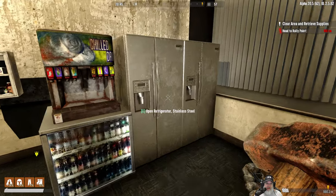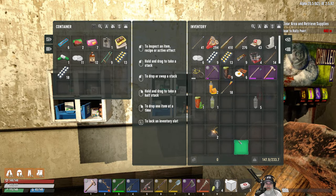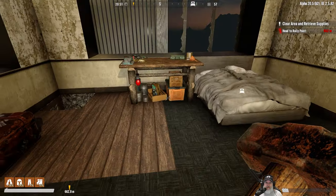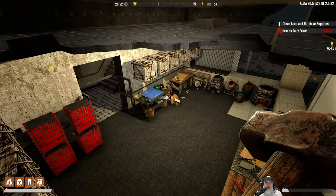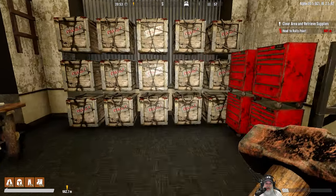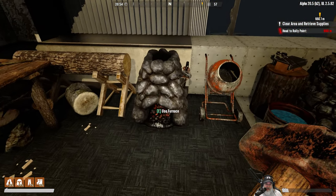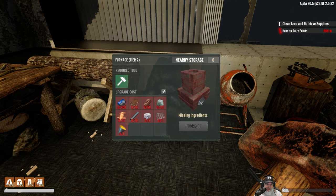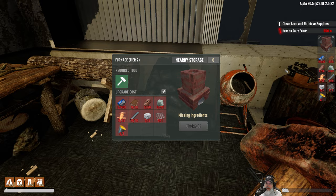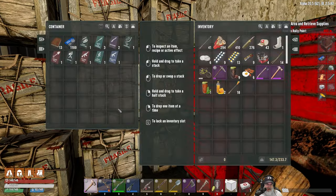I had put all this stuff in here from before, I guess I have a few more things I need to drop off. Let's take a look and see what we need for the furnace first so we can start smelting steel — we can pin it too which is super useful. We might actually be able to pull this off.